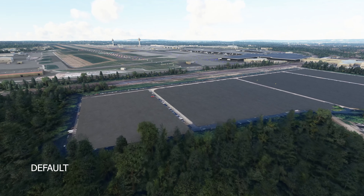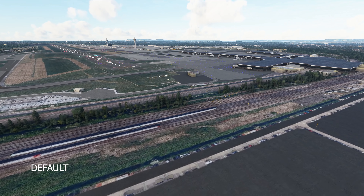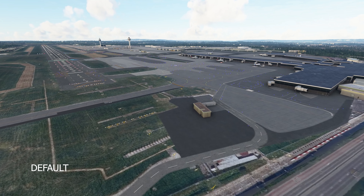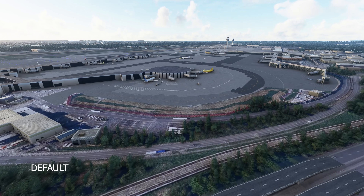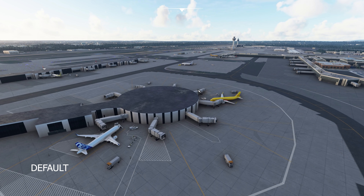First up we have Gatwick Airport in London, Echo Golf Kilo Kilo. I'm going to give you guys a few seconds to sort of check out what the default is here. Make sure you guys really soak up, check out the different textures and really pay attention to how it all looks at the moment.